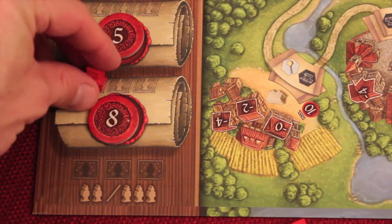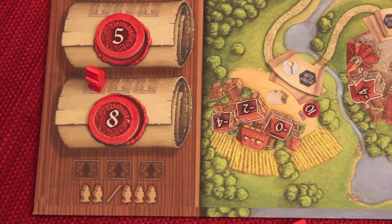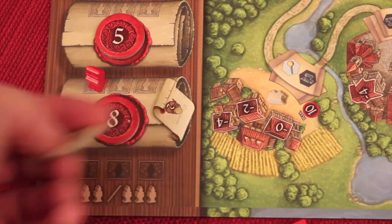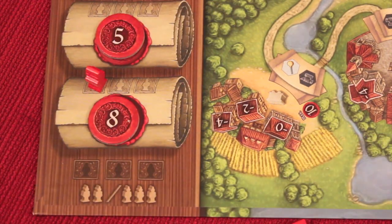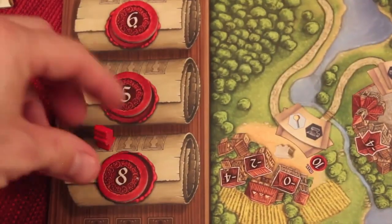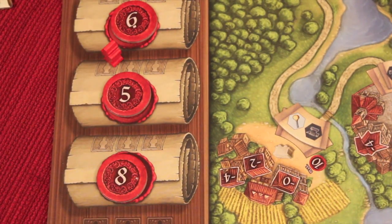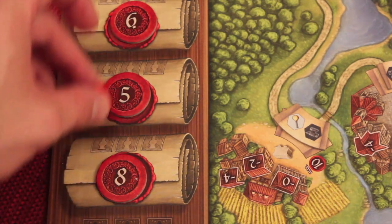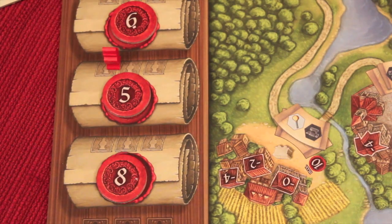When you move up the prestige track, any leftover points become bonds — remainder points convert to one bond each. So if you scored 10 points, moved up to the 8 threshold, and had 2 remainders, you'd get 2 bonds. If you scored enough to jump multiple levels at once, you can do that in one go. If you hit the maximum of 15 on a monastery you could jump over both threshold levels and still collect remainder bonds.